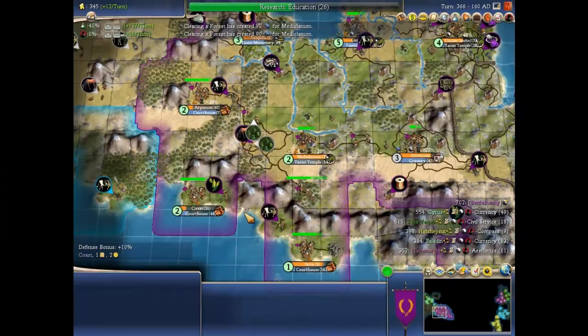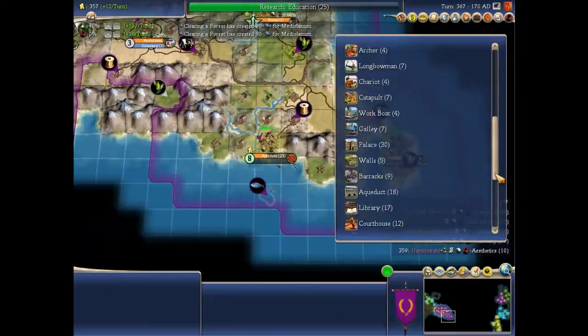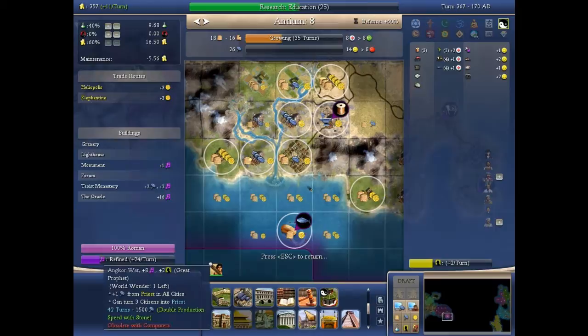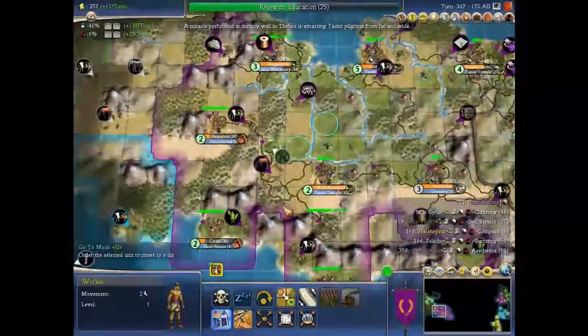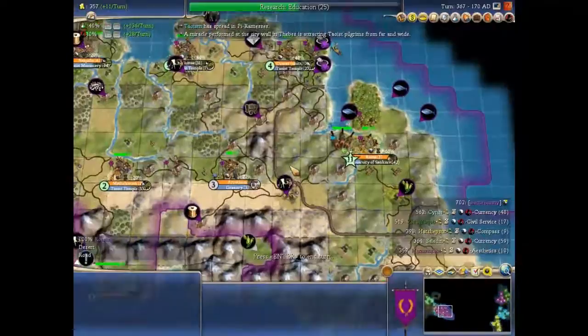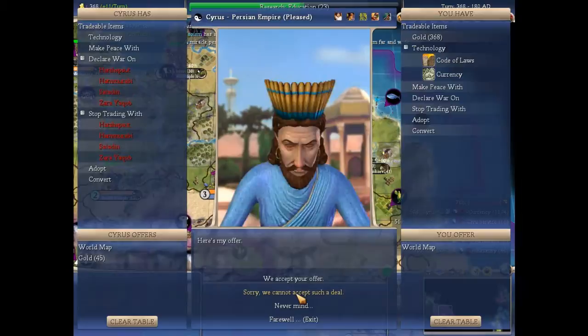Let's get these cities some improved tiles — I've been neglecting them because I've been building the Apostolic Palace. Got a granary over here; it's a really smelly city but pretty damn good. The granary actually took care of some of the health problems it had. Let's do a library — the more scientists we run the better. Any city of decent size will need a library and should run two scientists. World map and 45 gold — thank you.